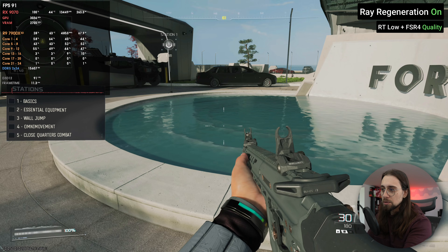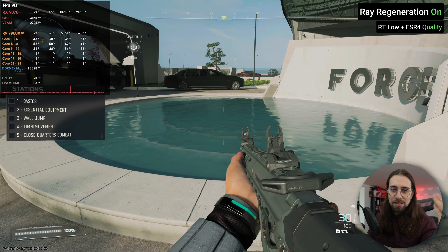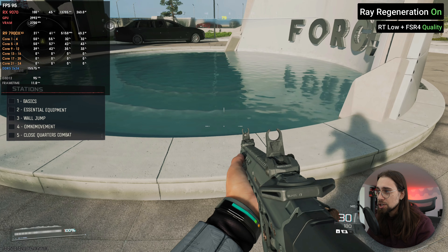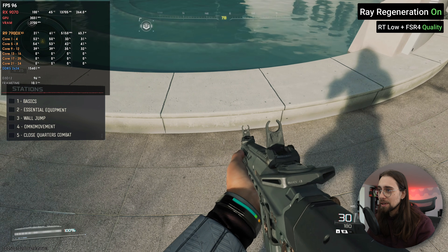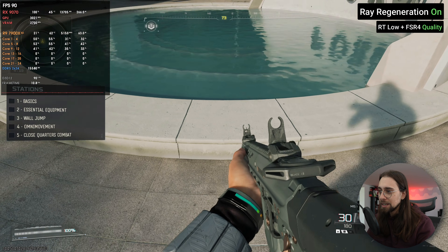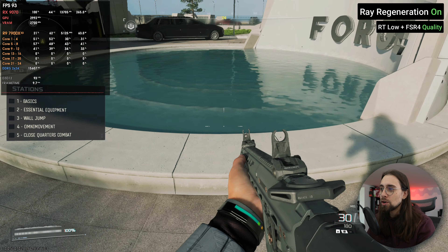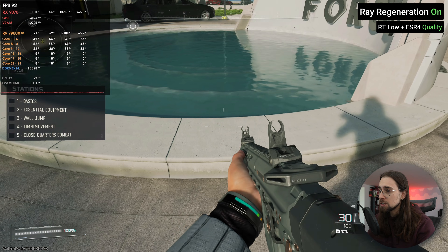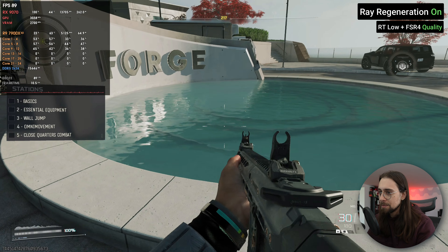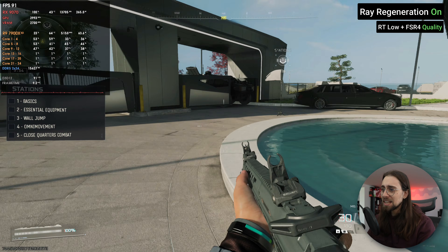With ray tracing and ray regeneration — even on low settings — if you look down you can see the depth looks much better. The rays penetrate and perceive the depth, and the white reflection from the wall is still there. It doesn't disappear as you change angles because we're not using screen space reflections tied to textures. It works perfectly well across all angles, while SSR screen space reflections don't.